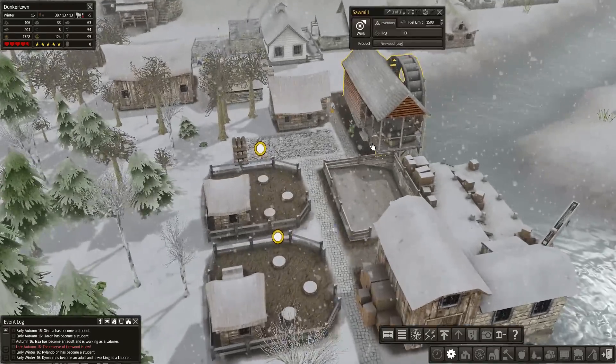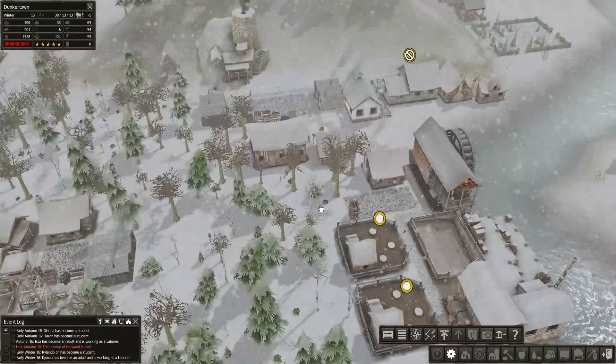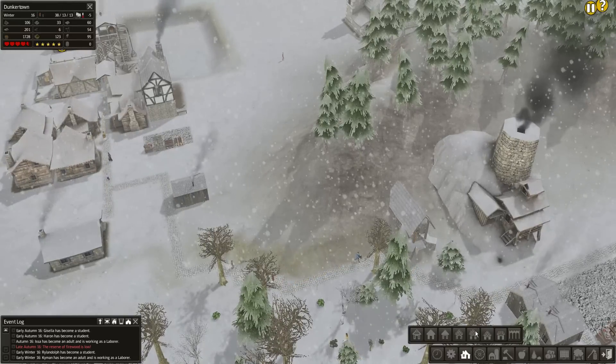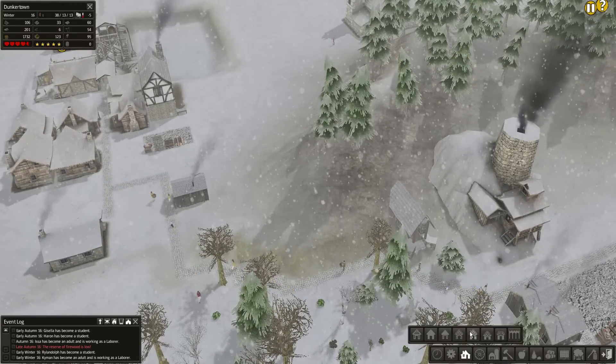Opportunity cost — the value of this structure over regular structures is just not there. However, there is some good news. The thing I spent a bunch of time looking at was the different houses, and I want to build them.